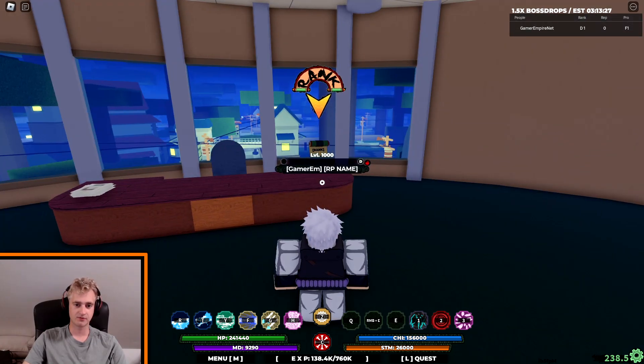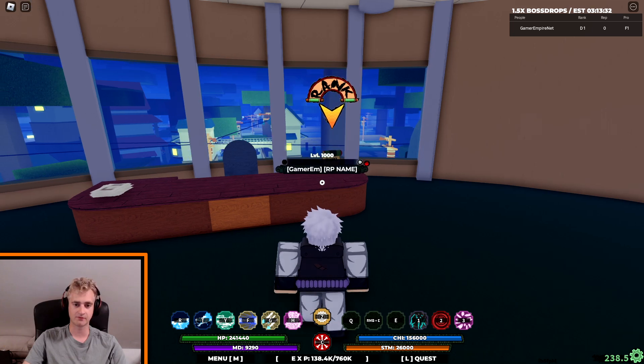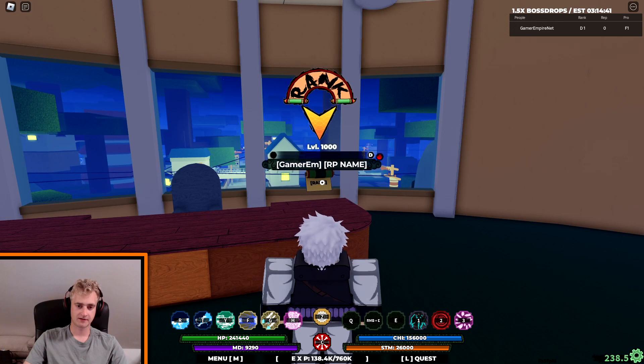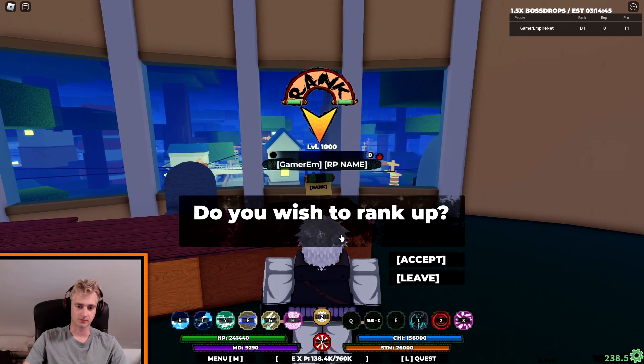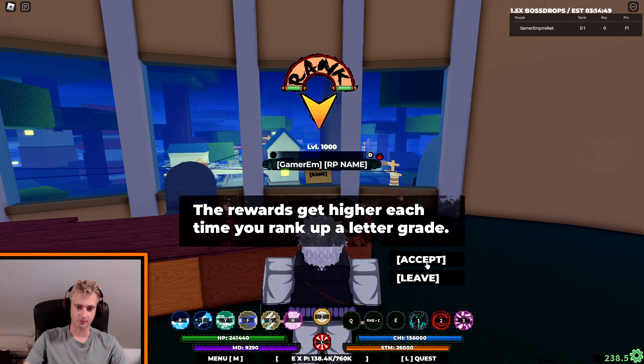Before you can rank up in Shindo Life you need to be maximum level, which is 1000. You can see the level of your character right above your name — in my case I'm level 1000. Once you're max level and wish to rank up, go ahead and talk to the scroll, and it will tell you a lot of things: do you wish to rank up, and it will explain the different rewards and boosts you will get for the next rank.